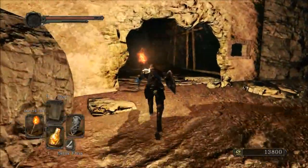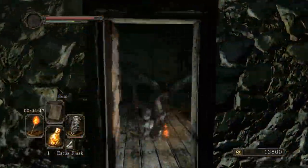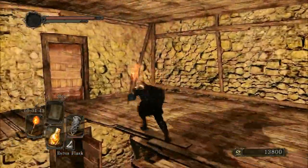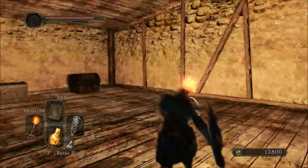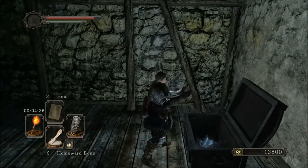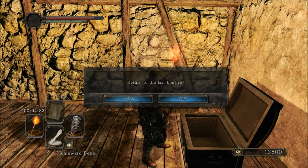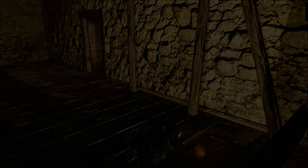These guys are tough to beat without the greatsword. You can roll through doors when you're opening them to make it faster. Run as fast as you possibly can through this part because if you take too long they'll break through the door and kill you, even if you have the torch. The metal chest has the greatsword — I don't remember what the wooden one has, but it's not important. Just grab the greatsword and use a Homeward Bone. You've got your greatsword and we're ready to progress and start upgrading everything.